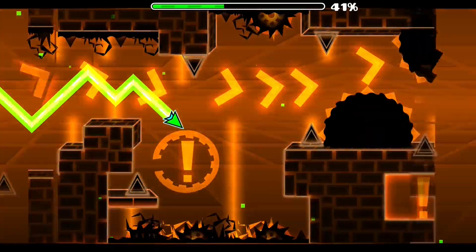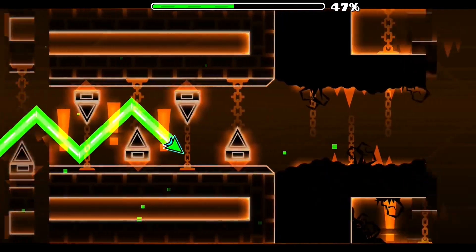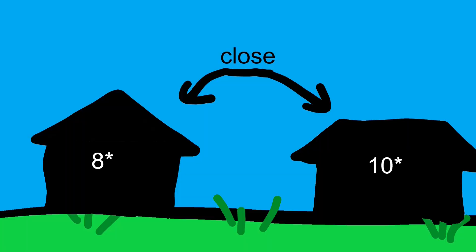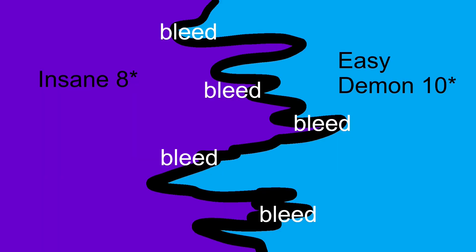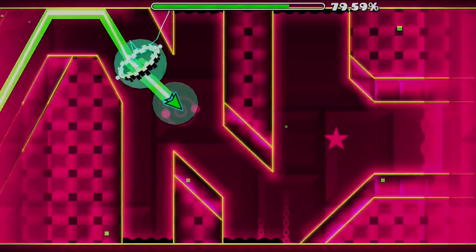For 8 stars, they are usually easy demon. This has been happening since the game was created due to the fact that 8 stars are very close to easy demon, so it makes sense that they bleed into each other. 8 stars also have more sight-readable gameplay than easy demons.